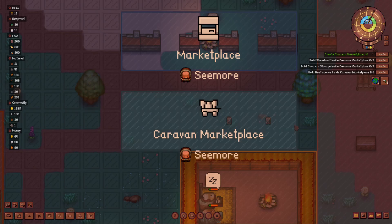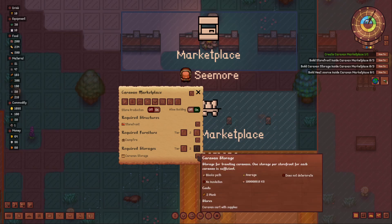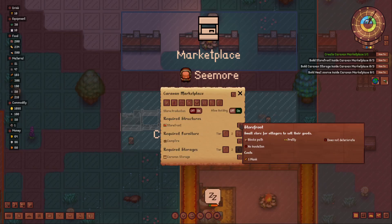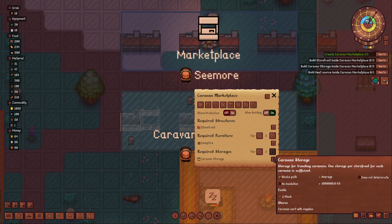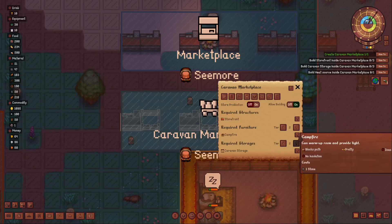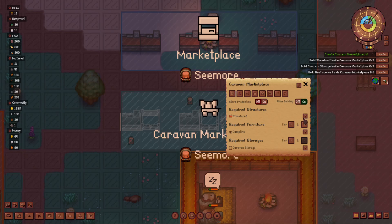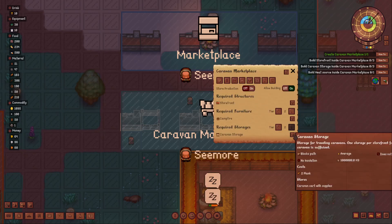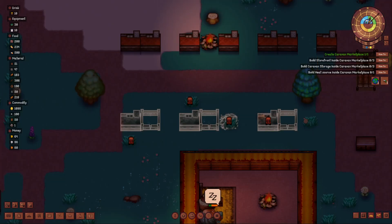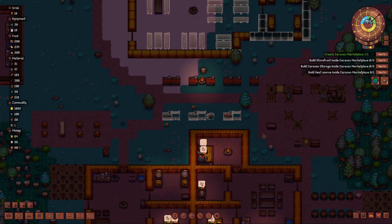Let me redo this: a storefront and a caravan, then again a storefront and a storage, then a campfire, a space, and a storage. Yes, all right, that's done.